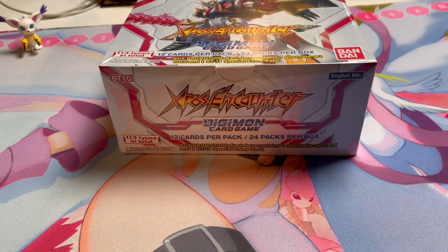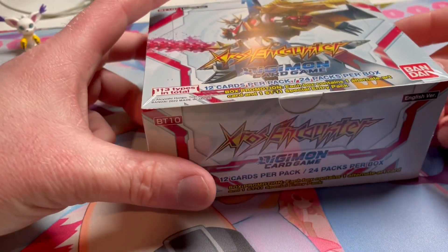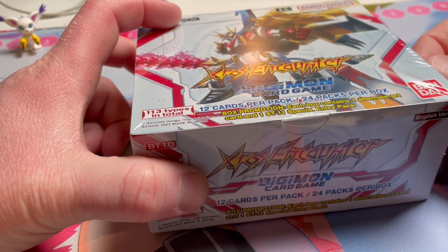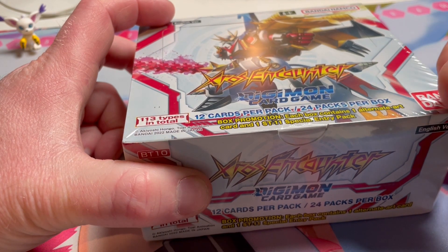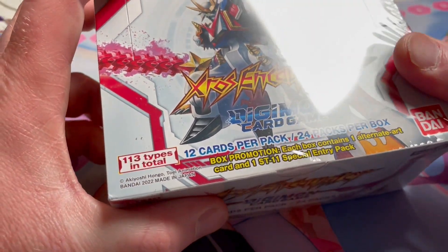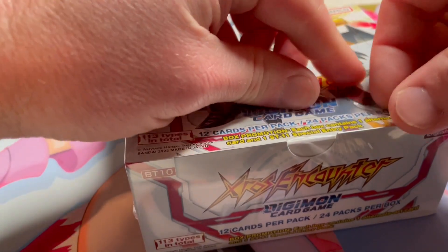Hey everyone, welcome to Key Lessons for a box opening. I have Set 10 of Digimon - the X-Cross Encounter. I wasn't planning on buying much of this set because I only really want to play janky Ghost Game related stuff, which involves rare cards like the Gammamon stuff and the Angoramon. But I was at PAX today teaching people how to play the One Piece Card Game, and Digimon were doing their pre-release - I couldn't help myself, so I got a box. I'm hoping to pull an Alter-Heart Greymon and Goramon. Since I haven't done much research, everything is sure to wow me.